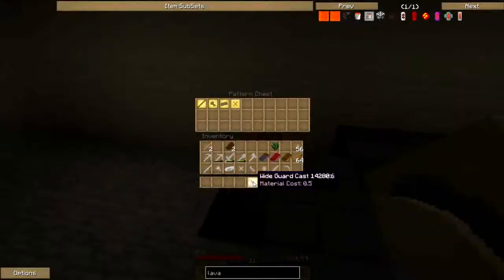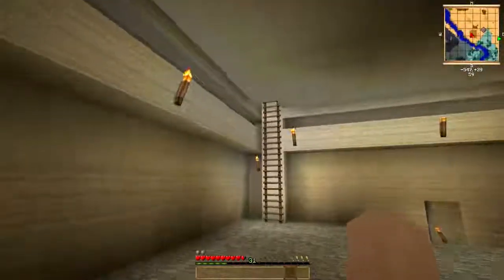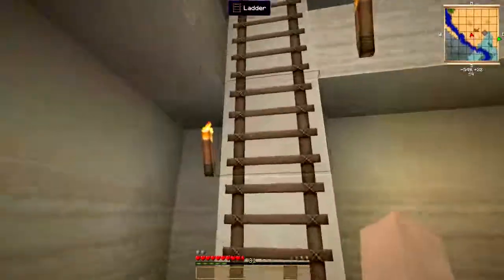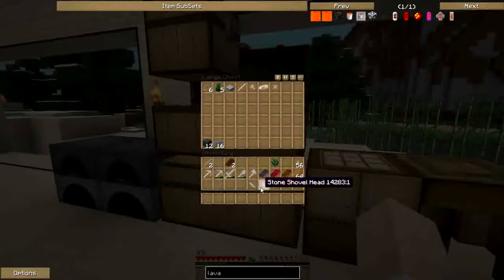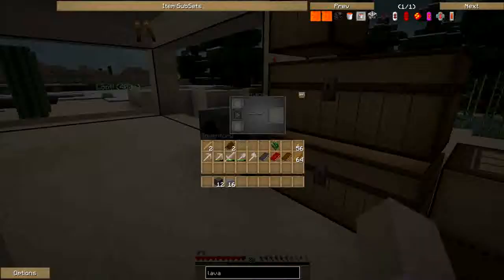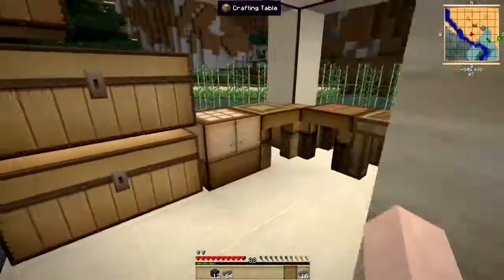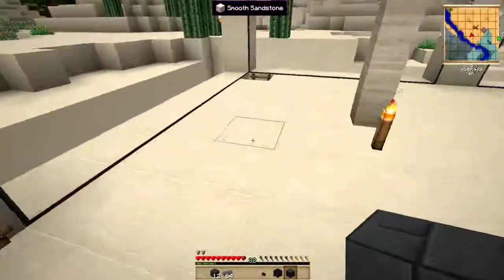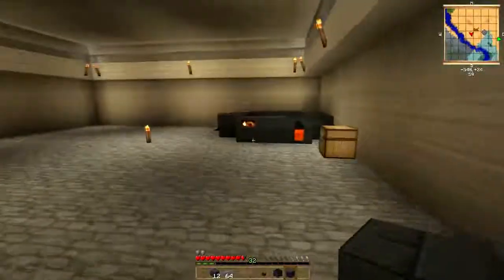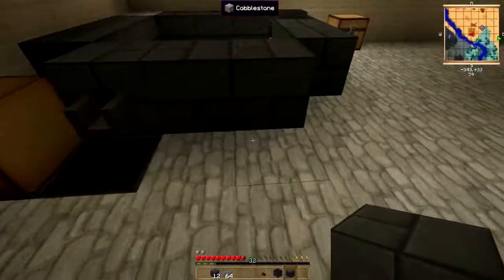I'm just going to store them temporarily over here, because I was interested in doing one other thing - expanding my smeltery. I've got a lot more bricks. I'm going to want another faucet, another smeltery drain, and then another item that we can pour molten ore into - and that is the casting basin. The casting basin allows us to create, rather than just an ingot at a time, blocks of nine ore.